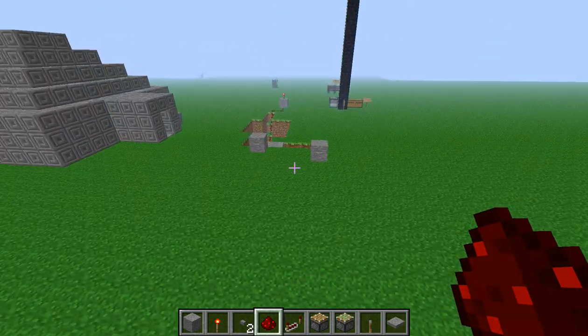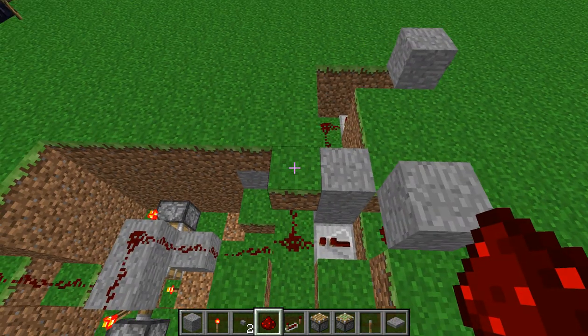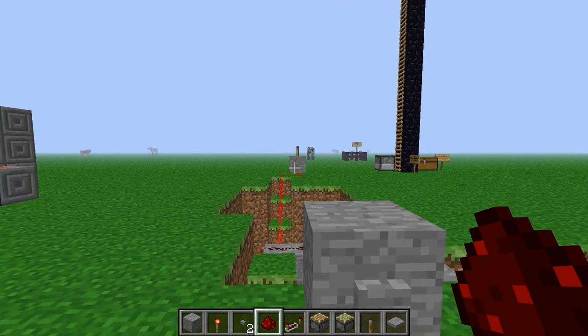And I have one underground over here, with two inputs. So if you pay attention to the redstone, not the torch — when I push this button, it goes off.